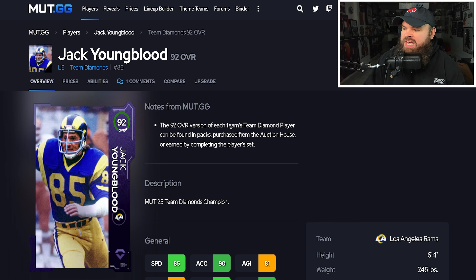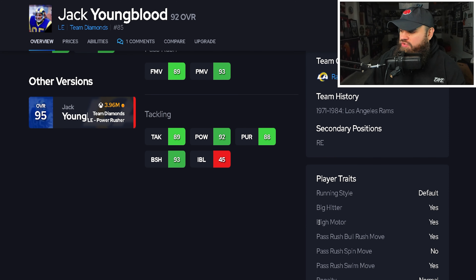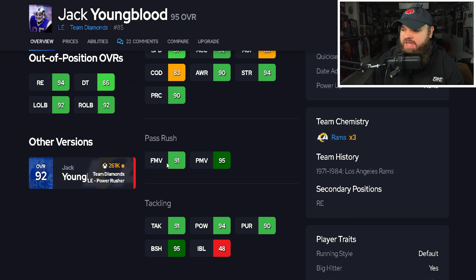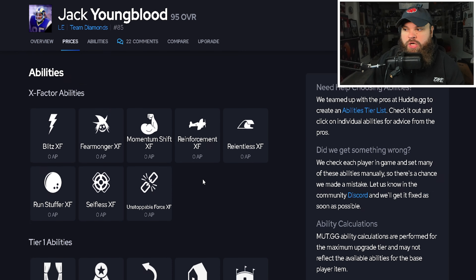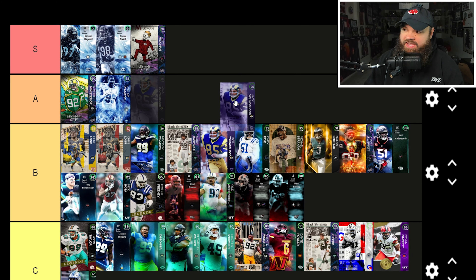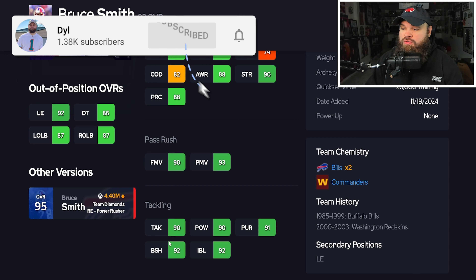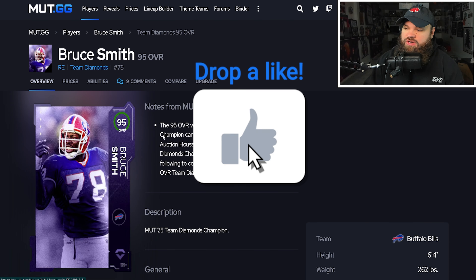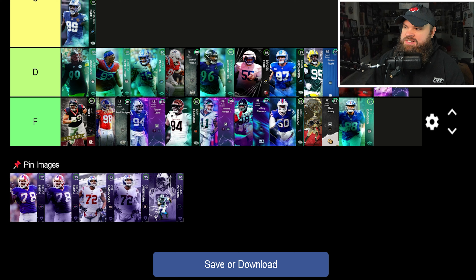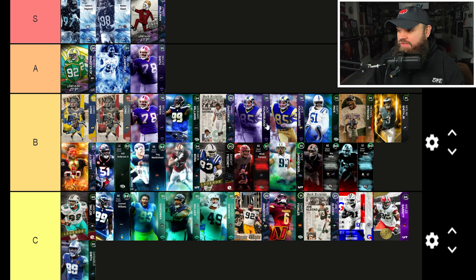Team Diamonds: Jack Youngblood 92 has 85 speed, 90 acceleration, good power moves, good finesse moves, good block shed but really low impact blocking. Bull rush and swim move on yes. No discount abilities — B-tier. The 95 Jack Youngblood has 87 speed, 92 acceleration, same low impact blocking weakness, same traits. He gets El Toro for one and Secure Tackler for one, but I don't think he reaches Reggie White or Calais Campbell level — placing him right alongside his 92 in B-tier. Bruce Smith 92 has 87 speed, 85 acceleration, 90 finesse moves, 90 power moves, 90 block shed, 90 impact blocking — phenomenal core ratings. The 95 Bruce Smith gets Run Stopper and Unpredictable for one AP, so I'll place the 95 in A-tier. The 92 Bruce Smith just makes B-tier.